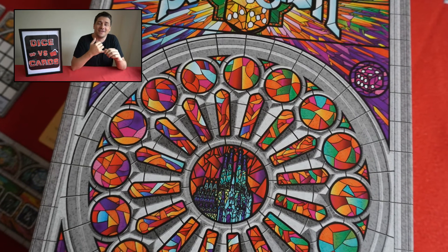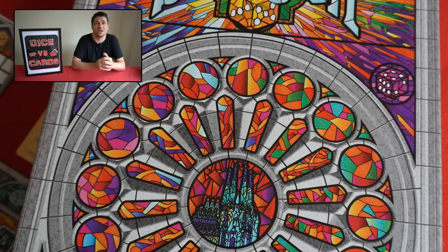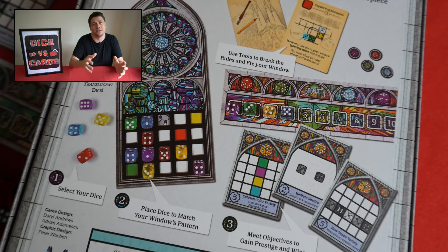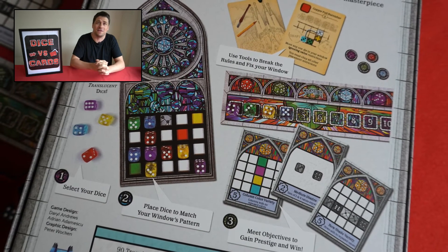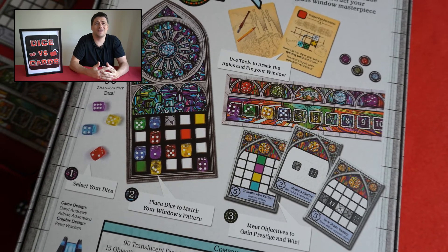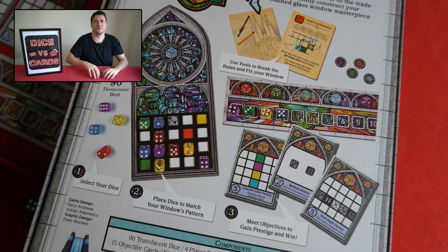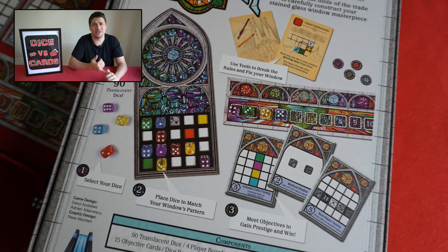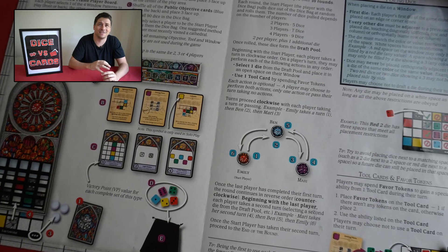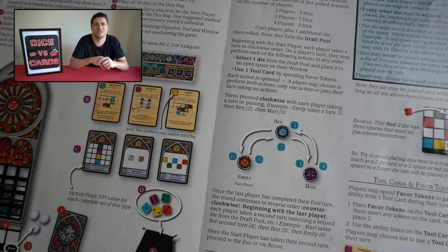One last thing on gameplay — the tools again hit really the perfect note. If you want to use those tools in the early game, it's only going to cost you one favour but it's going to be less impactful. And the more you play, it costs you more favours, but the idea being you get more benefit from it. In terms of the look and feel and theme of the game, everything inside the box is well produced, especially those player boards that perfectly evoke that sense of creating a stained glass window. And a big shout out to those beautiful gem dice — the colours they've picked give a real pop and make for a really vibrant and immersive experience.